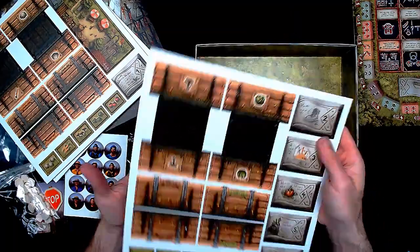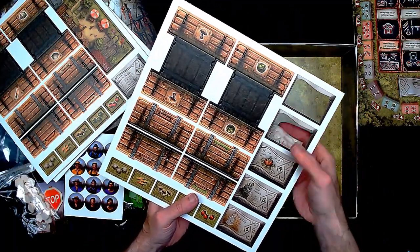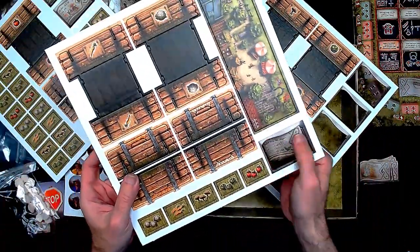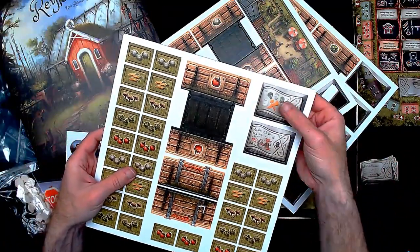Let's start popping out the pieces. They said there were eight round markers. There's two, three, four, five, and six. Here's number one. So we're looking for seven and eight - and there they are, seven and eight.